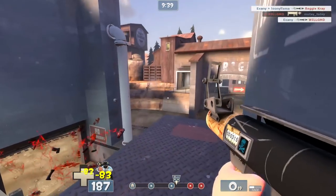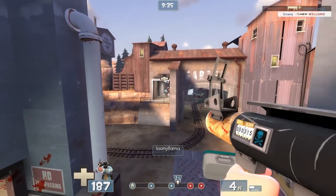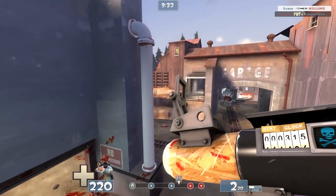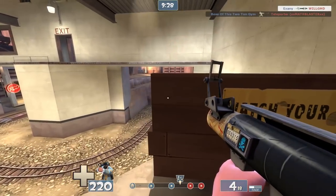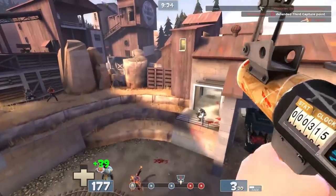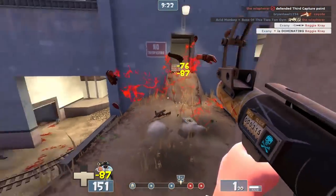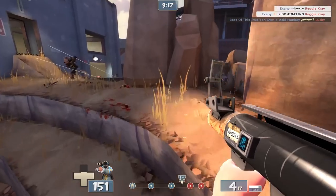It's like a mini vaccinator push where everyone on your team has 8 seconds to go. You can almost use it like an off-uber push to just get through a chokepoint with your team without having to waste an uber charge. I understand if a lot of people don't see value in the battalion's backup when you could be using something like the conqueror or the buff banner, but it's an incredibly interesting tool — and in the situations where it can be used, it's incredibly cool to see just because of how interesting its buff is compared to other items of this same type.